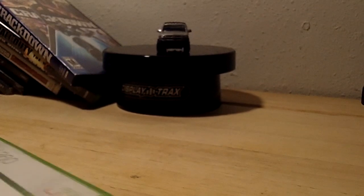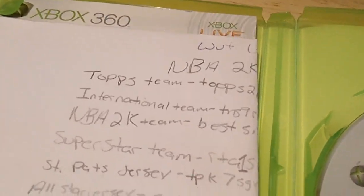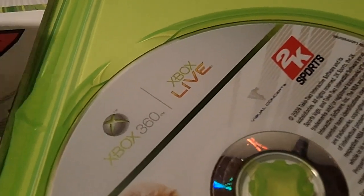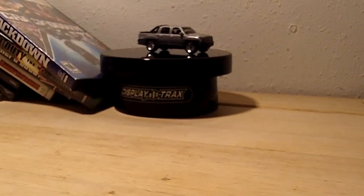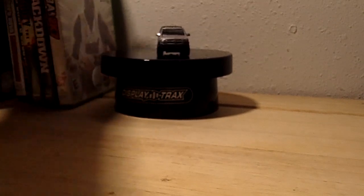We got NBA 2K7 with Shaq on the cover. Let me look at the inside — somebody wrote down some stuff: 'Topps team.' I think these are cheat codes for this game. Alright, NBA 2K7, next game.